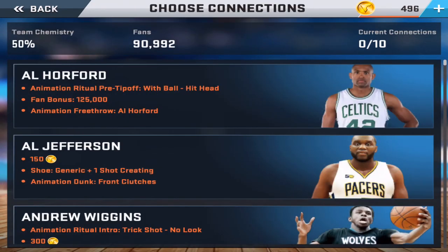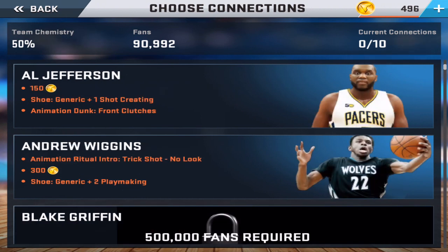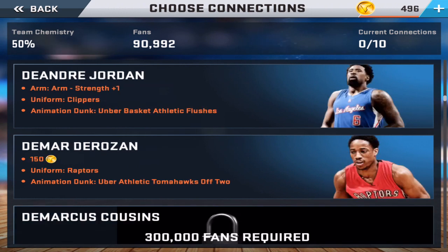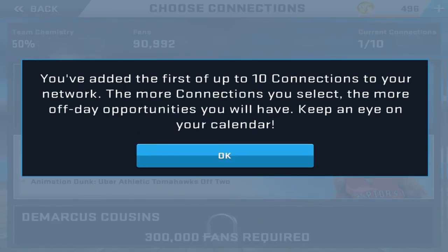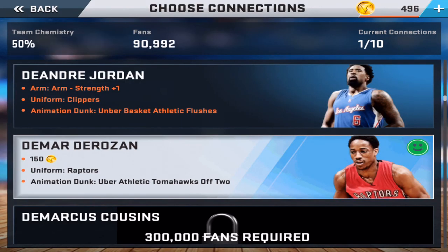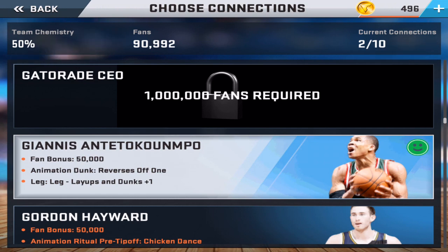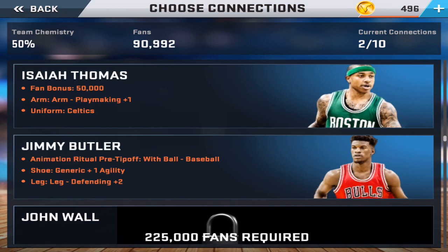Now we're moving on to connections. The best way to explain this is getting close link-ups with certain players which give you extra perks, extra bonuses — maybe unlock some dunk packages or extra VC. As you get more famous you unlock more connections. On each off day you can choose a connection, an endorsement if you have one, or go to practice. You can pick up to ten connections total, so you have to juggle between connections, practice, and endorsements for VC.